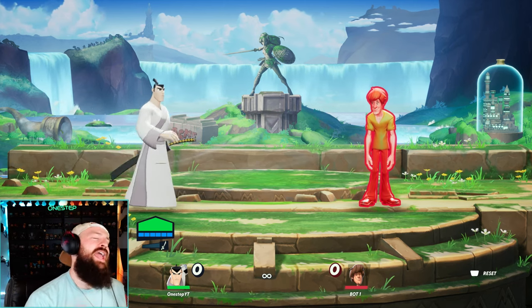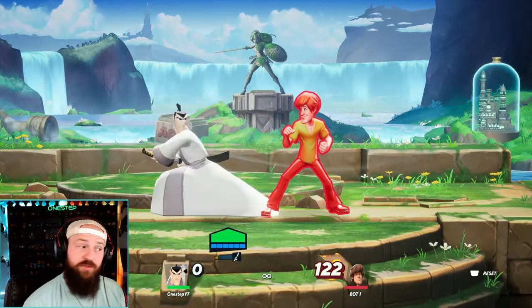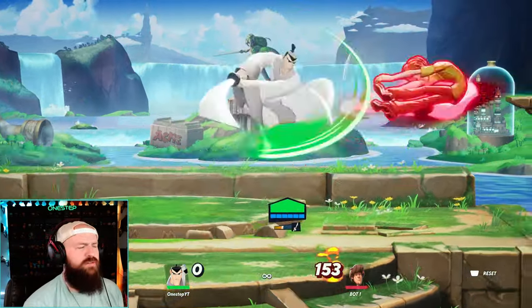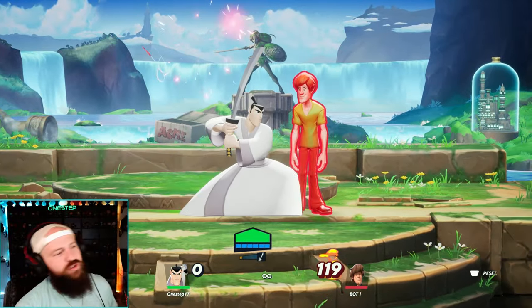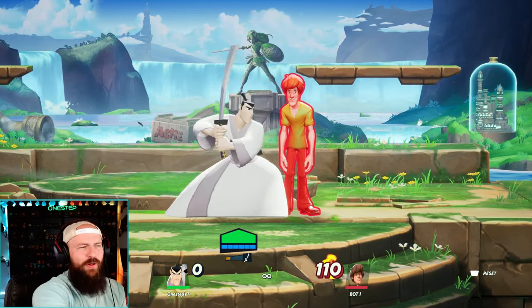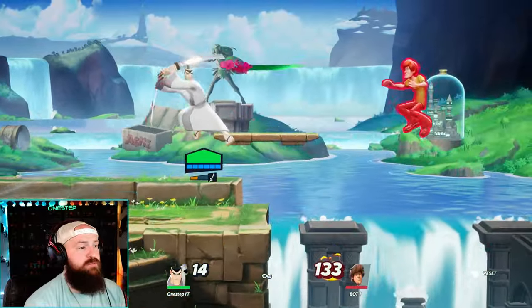What are Jack's best KO moves? Side special is a great option. Down special is also a really good one. They both have really good KO power and pushback. Of course your up special, your up attack charged — those are probably your best ones. Your neutral attack charged, you need it really fully charged which can be hard at times. I like to put my opponent in the air with up attack and then go for the aerial side special to catch them off guard.